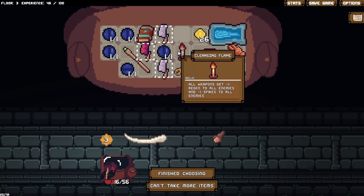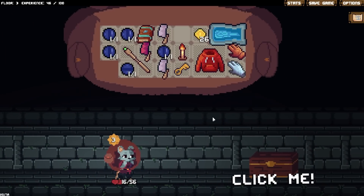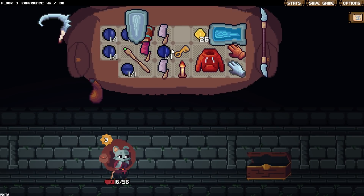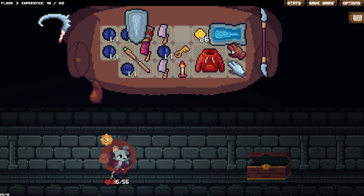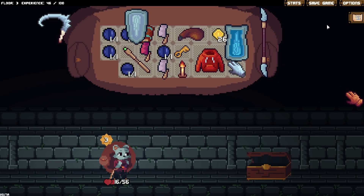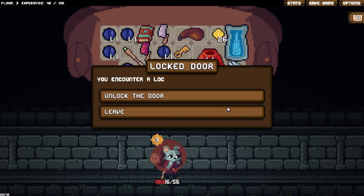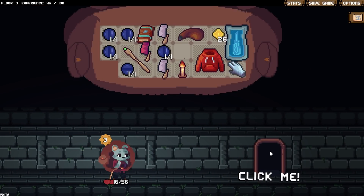I guess I'm gonna grab the Cleansing Flame, because nothing else is really helpful from this. I was hoping for the stopwatch, but alas, no dice. I'm gonna lose the right glove because we're still a fair ways from leveling and I'm gonna need that space. We're gonna unlock the door — we're going to Poison Land. I haven't done Poison Land for a while.